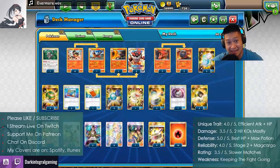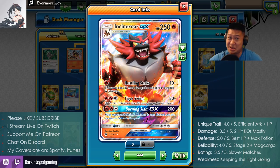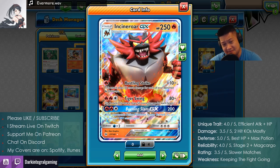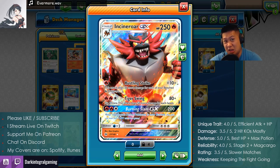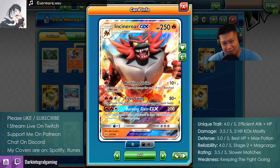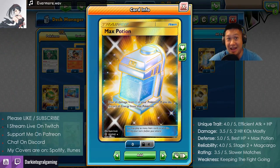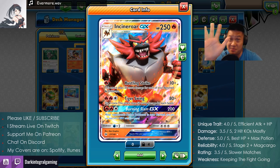I'll give you a four out of five for survivability, because there are ways around this. Damage: 3.5 — you're going for two hits for your Pokemon, you behave like a stage one. I usually give fours if they get one shots of GX Pokemon. You have a GX, but the damage is on the lower side. Defense — this is a five out of five. You have the best hit points in the game, three max potions to heal, up to three times. They gotta work through the big chunky HP. Five out of five right there. Reliability — you still have to get past that stage two gate, gotta line up rare candies and stuff. That's a bit of a pain. I'm gonna give reliability a four out of five.